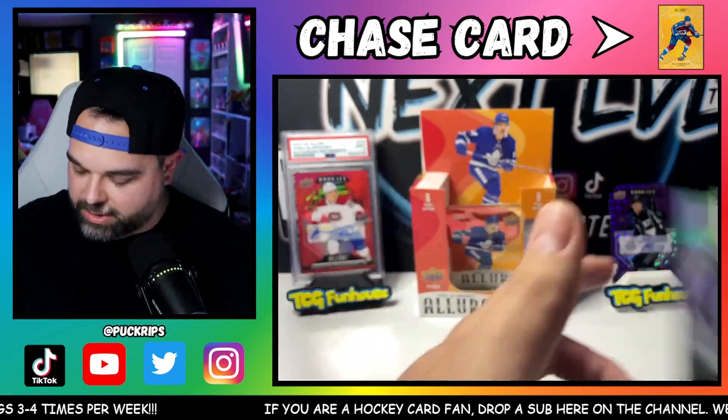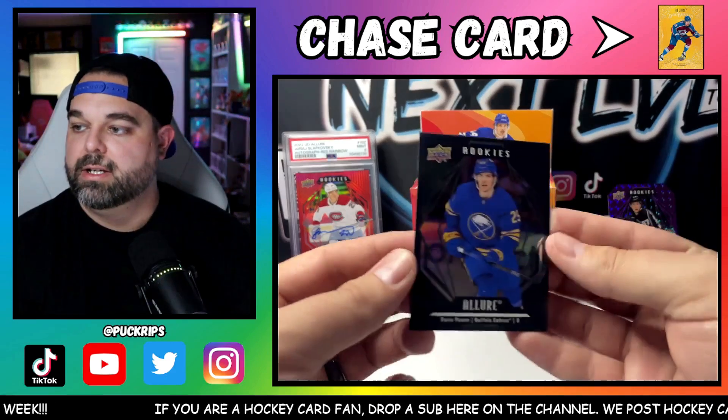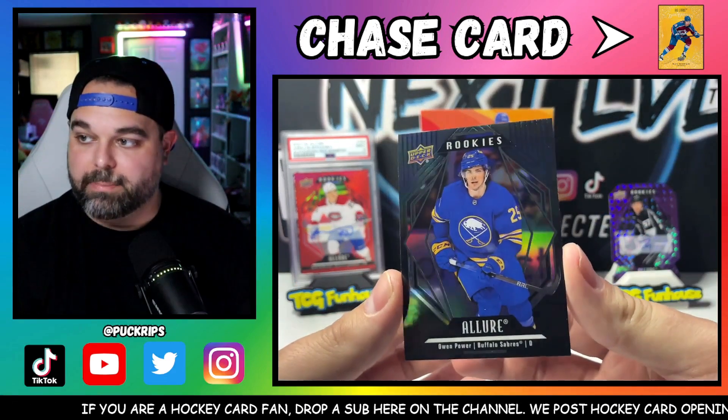Owen Power Black Rainbow rookie — nice, taking that. Ross Colton on the Red Orange. Tom Wilson 'Check Please' — never seen those before, those must be a decently rare SP card. Jack Eichel on the back right there. But the hit of that pack: the Owen Power Black Rainbow rookie.